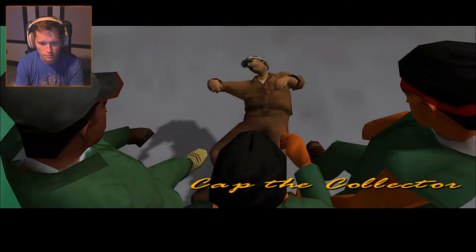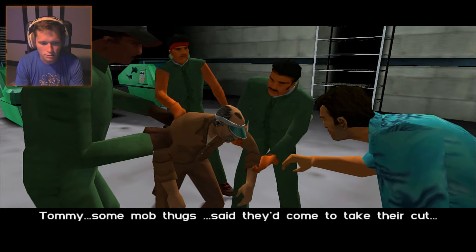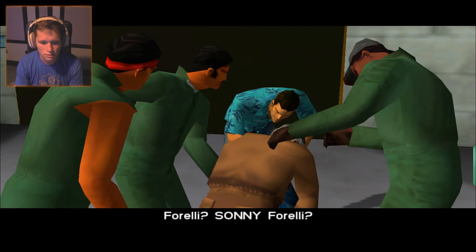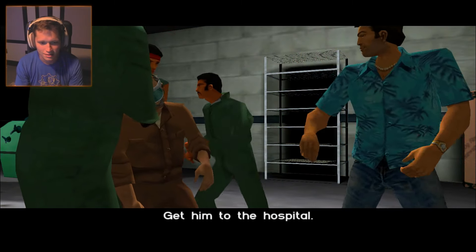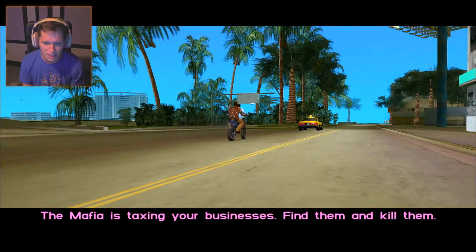Cap the Collector mission. 'Oh Tommy. Some mob thugs said they'd come to take their cut. Said it was Mr. Forelli's money.' 'Forelli? Sonny Forelli?' 'Yeah that's the guy. They were very insistent.' Tommy: 'I'm not angry with you. Get him to the hospital.' 'Tommy, rip that guy a new one for me.' I enjoy the game when we're playing actual missions like this — the graphics aren't great but it's kind of funny. The Mafia has taxed your businesses — find them and kill them.